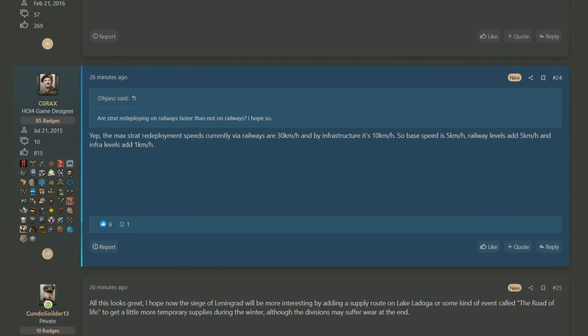In this clarifying comment we find out how strategic redeployment works in terms of different speeds. The base speed of strategic redeployment is just five kilometers per hour. If you choose to go by infrastructure, you have five levels of infrastructure and each infrastructure level adds one kilometer per hour, so added to the base speed of five, it's a maximum of ten kilometers per hour for infrastructure. And in the same way, railways each add five kilometers per level across five levels, so that's 25 added to the base speed of five, getting you 30 kilometers per hour for the railway. Long story short, it's three times faster to go by train than it is to go by road, assuming you've maxed out your railways.